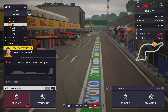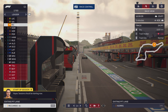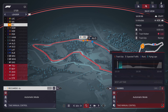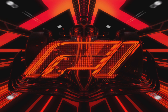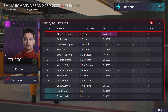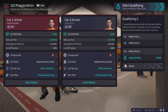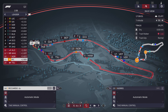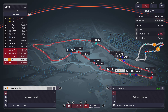We're sending our drivers out right at the bottom of the session, right where traffic is picking up on track, to take advantage of the track conditions. We made it into Q2 — P12 and P13 with our drivers. Now jumping into Q2 to see what we can do.